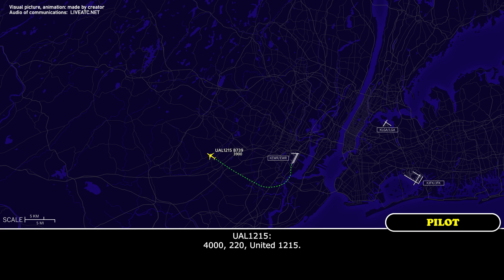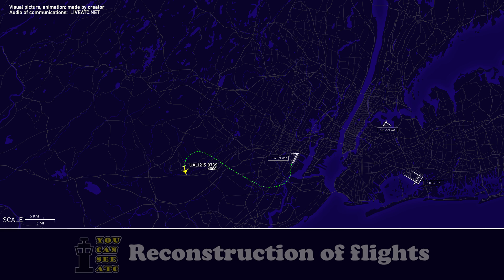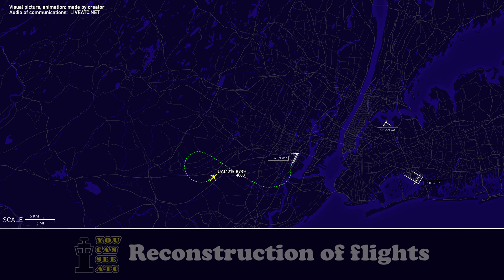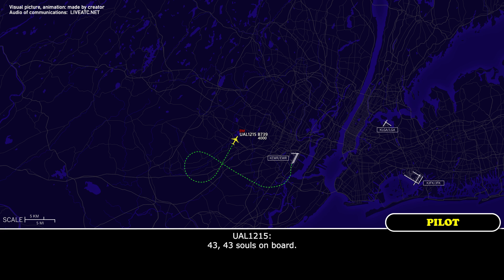220, United 12-15. 12-15, turn left heading 090. Turn left 090. 12-15, turn left heading 040. Tower, United 12-15, go ahead — we'd like to declare an emergency. We have 42 souls on board, five hours and thirty-two minutes of fuel, and we have no harm. Correction: 43 souls on board.